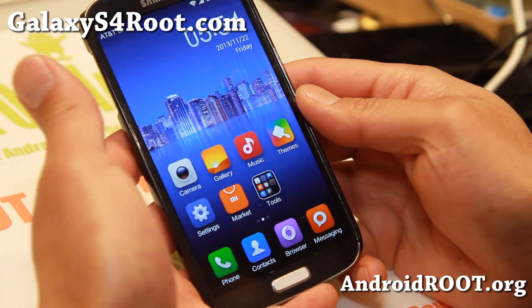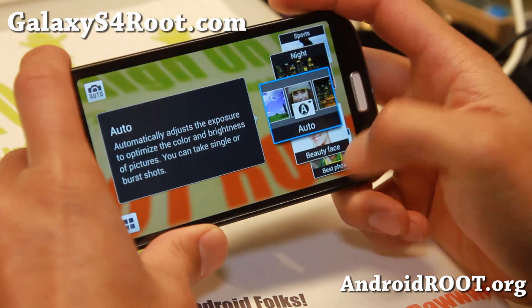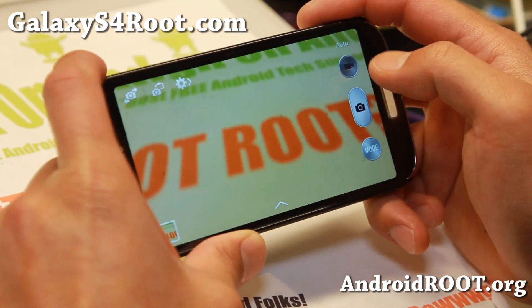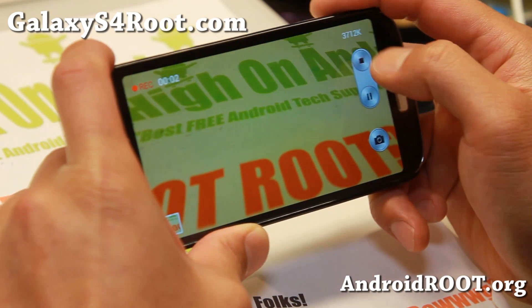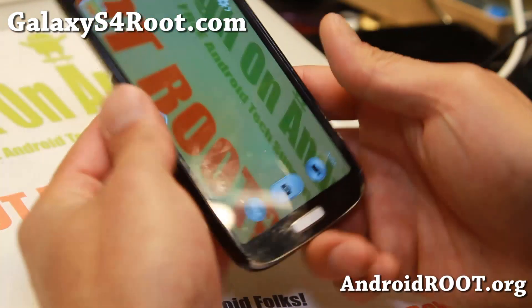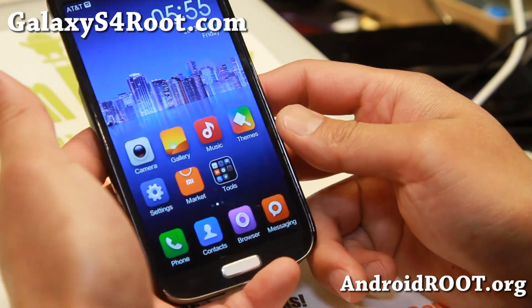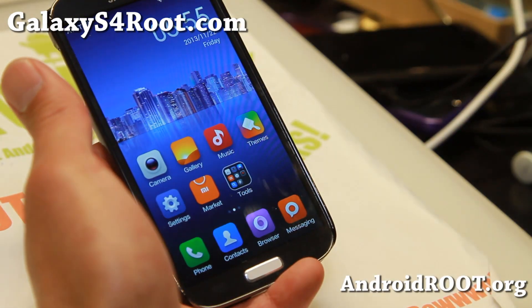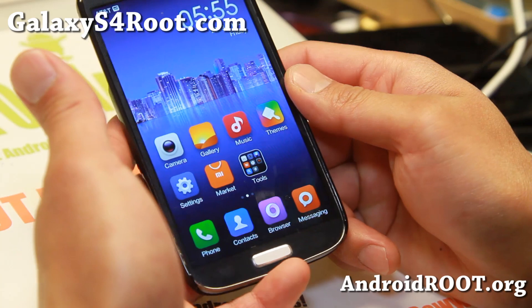Now the coolest thing about this version of MyUI is that it is still using the Galaxy S4 camera, which I really like. You get all the features working flawlessly here, which is very nice. It is built upon the TouchWiz firmware, so the good news is that developers will be able to take this and quickly bring it to 4.3 and of course KitKat eventually.